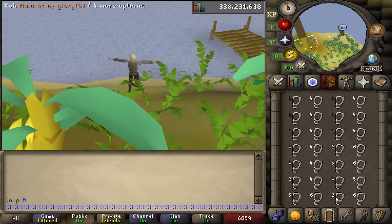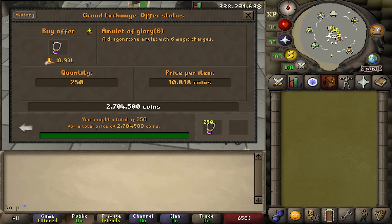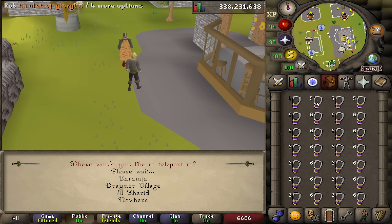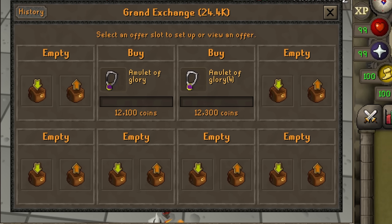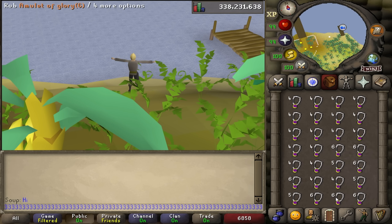This method has been suggested to me so many times — even Torvesta suggested I try it out. Here's how it works: buy a bunch of Amulet of Glory 6s, change the left-click option in your inventory to Rub, then just spam 1, 2, 3, or 4 on your keyboard to teleport somewhere. That's it. Most people suggested turning a Glory 6 all the way into an uncharged amulet, but I noticed that the price of an Amulet of Glory 4 was more expensive than the uncharged Glory. This means I only have to use up 2 charges per Glory — less clicking, more Glories uncharged, and I make more money. That's an absolute win.